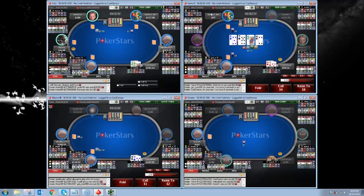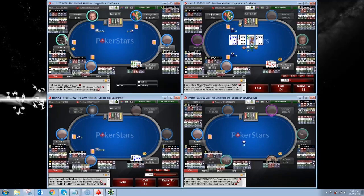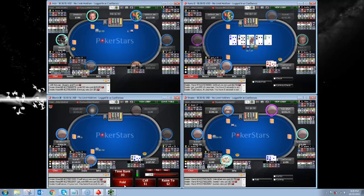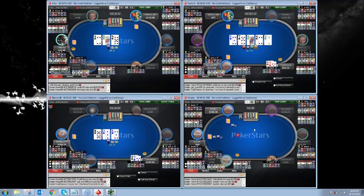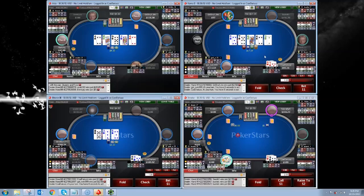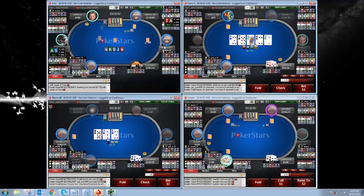I got a pretty nice turn — we have a gutshot to essentially the nuts. Looks like we're going to have the chance to get to showdown here. I think this is a good time to just check back. There isn't really any value in betting here — we're not getting called by worse than a pair of sevens with an eight kicker, and we're also not really getting better hands to fold.